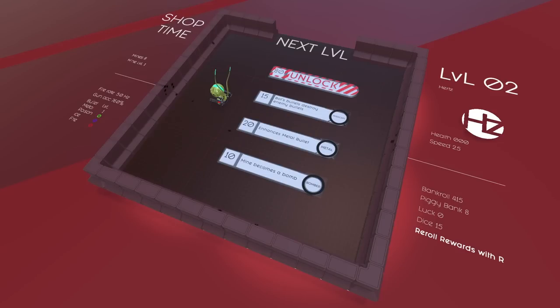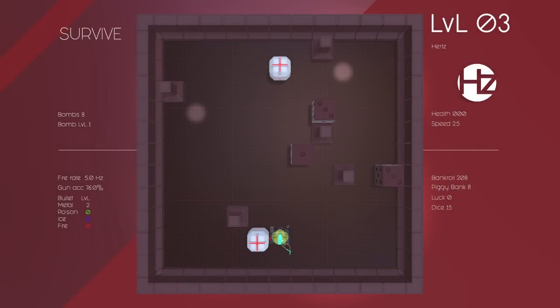Anything you don't grab goes to the piggy bank, and the unlock looked permanent - that's good. Mine can become a bomb again, or you can bring it back. Enhanced metal bullet - I like that bullets destroy enemy bullets, that seems very good. I'll grab all three. Boost damage dealt to enemies - yeah, that's just good. And there's that loading face again.